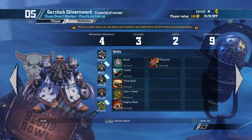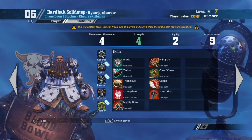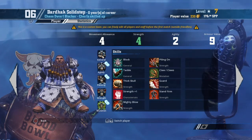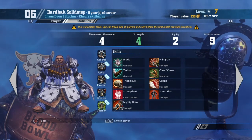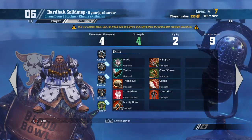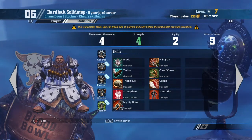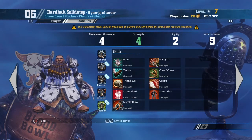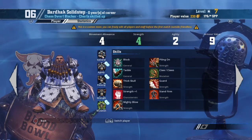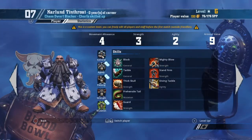This is what a legendary Chaos Dwarf blocker looks like: a Strength increase to Strength 4, a double giving Claw, plus Mighty Blow, Piling On, Guard, and Stand Firm. He's a perfect player — the kind that makes people say Chaos Dwarfs are overpowered. He could potentially be Strength 6 with the right buffs. So if you roll a double and don't want Claw, you could consider Horns — plus one Strength when blitzing — which is crucial if you have a Minotaur taking most of the blitzes.